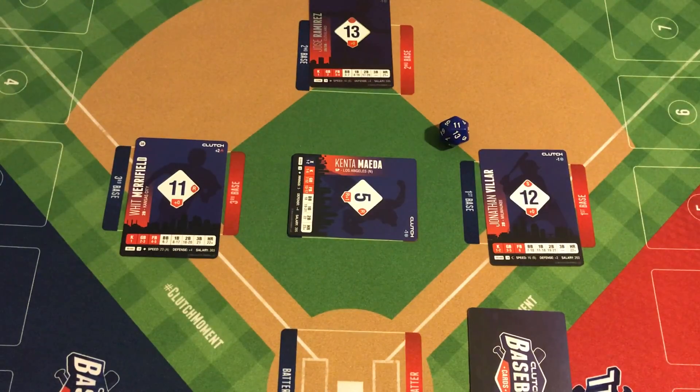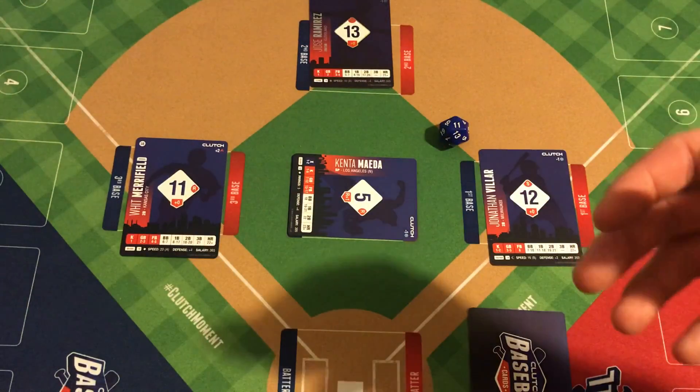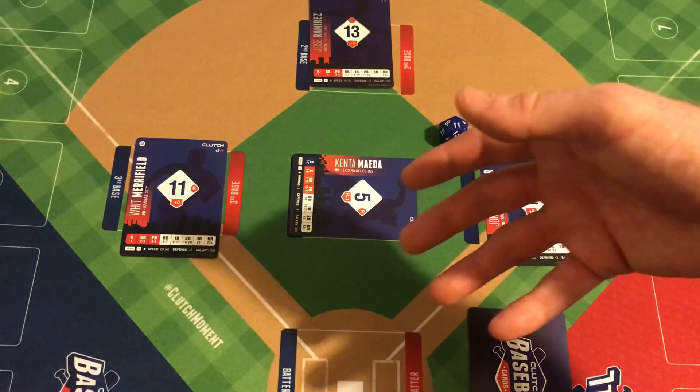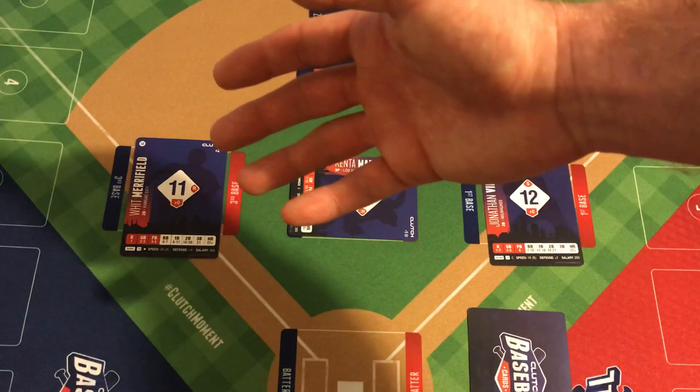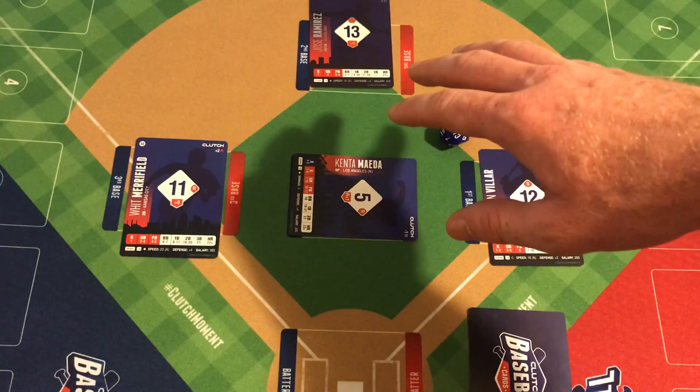That last tactic is something you might want to do with no outs because it entices the defense to throw Jose Ramirez out at third, and it gives you the security that Merrifield is going to score. More than likely, if it was up to me, I would have just sent Merrifield — because it was almost automatic that he was going to score — and held Ramirez at second.